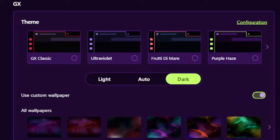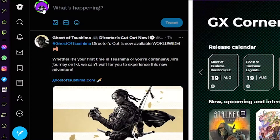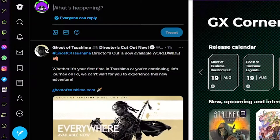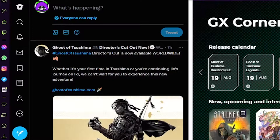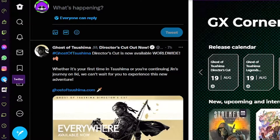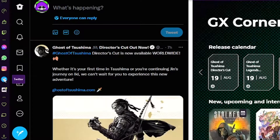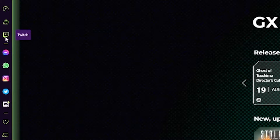There are also tons of different themes you can customize, and thank god it has a dark mode. On the left tab you've got Facebook Messenger integration, WhatsApp, Instagram, Twitter, and even Discord. If I just click on Twitter's icon on the left, it opens right within the tab I'm already browsing, so I don't have to open a separate tab to tweet stuff out anymore.